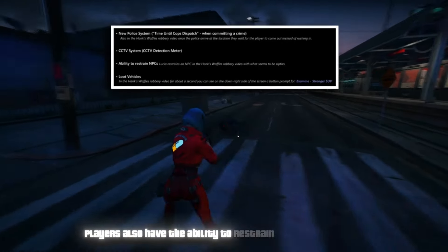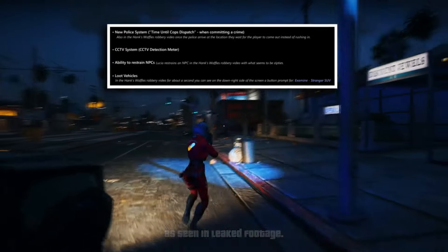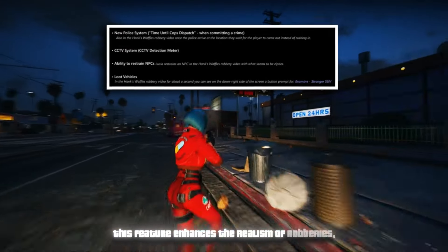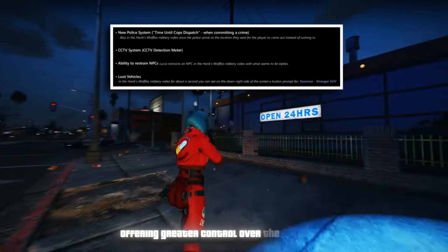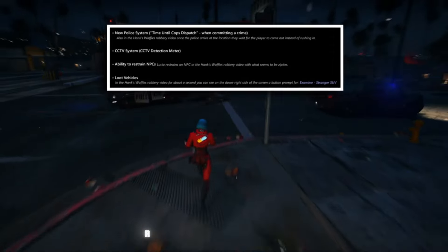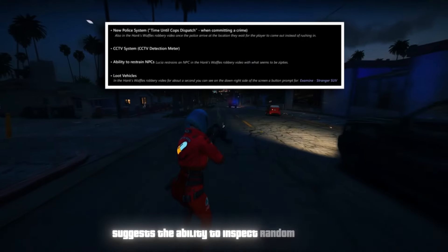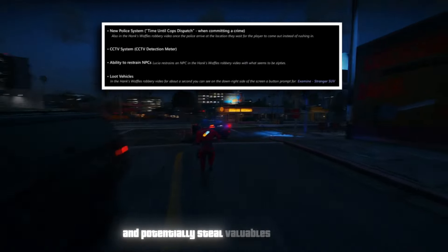Players also have the ability to restrain NPCs using zip ties, as seen in leaked footage. This feature enhances the realism of robberies, offering greater control over the situation. Additionally, players can loot vehicles, as briefly shown in the Hank's Waffles video — a button prompt to 'examine SUV' suggests the ability to inspect random vehicles and potentially steal valuables from them.